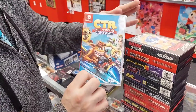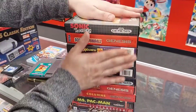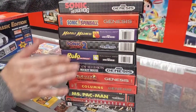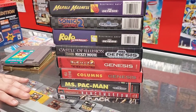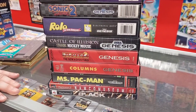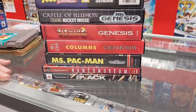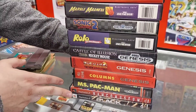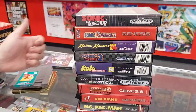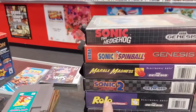We got Crash Team Racing for the Switch. We got some complete Sega Genesis games right here: Sonic the Hedgehog, Sonic Spinball, Marble Madness, Sonic the Hedgehog 2, Rolo, Castle of Illusion starring Mickey Mouse, Pac-Man 2, Columns, Miss Pac-Man. And on the PS2, Aquaman — pretty cool, hard to find.